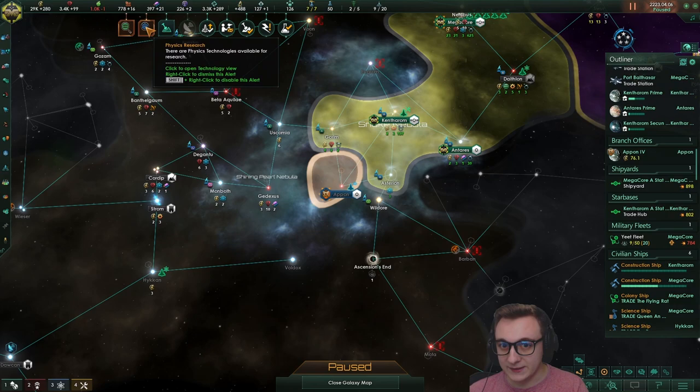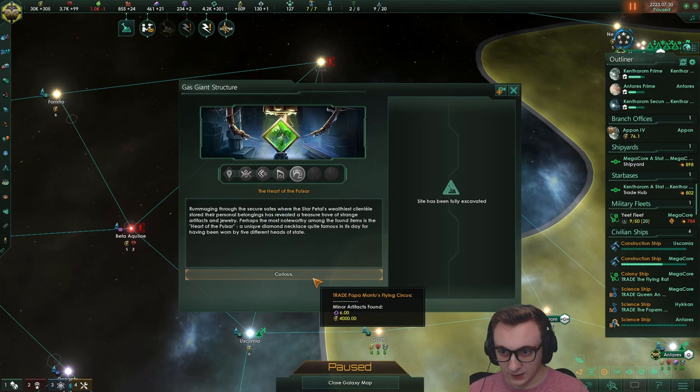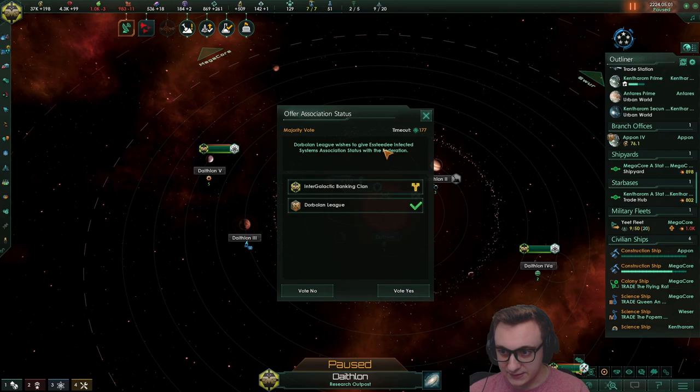I'm trying to actually be strong. And perfect civic slot - still no genetic resequencing but a civic slot is very nice. We finished off the heart of the pulsar with the science ship - Babamonte's Flying Circus. Where are all the empires? Oh we've got pirates - that's what's going to happen when we have so much trade. Let's go deal with them. We do have a 1k fleet. I'm trying to build it up slowly so we get a bit more influence.